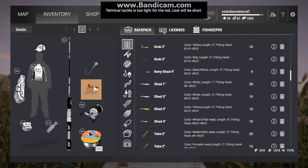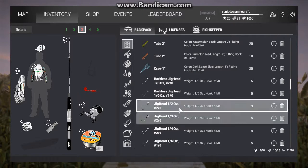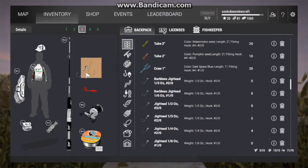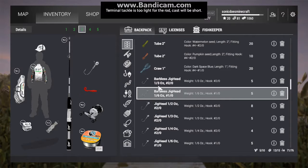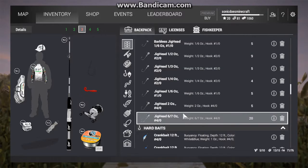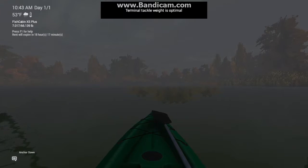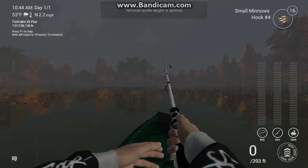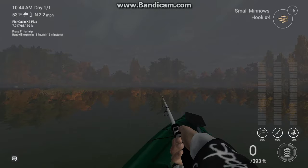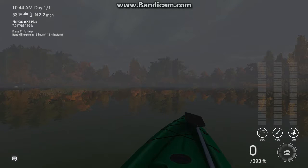Tackle's too light... still too light. Half pounds, maybe? Still too light. I know this hook's gonna be too large for the grub, but that leaves it anyway — that rod. Still, I switched to my ultralight.